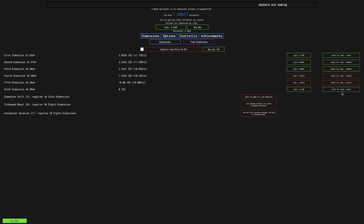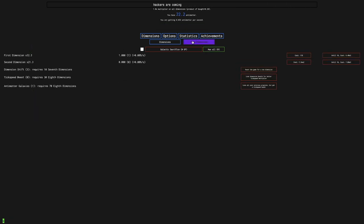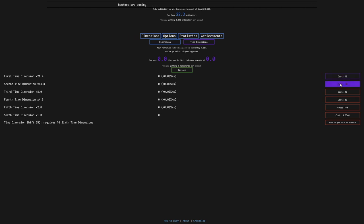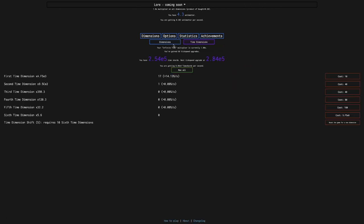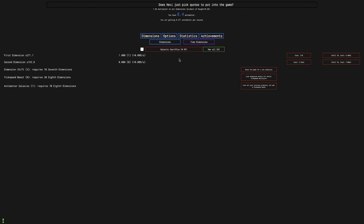Okay, I'm back like 15 minutes later and I can finally get a sixth dimension, so I can dimension boost. I forgot how slow this is. I mean, it is faster than ever before — I'm already up to gaining 0.16 antimatter per second. But the next thing here is 40 antimatter, and even getting a quarter of an antimatter per second, that's still gonna take well over two minutes. So see you in a bit.